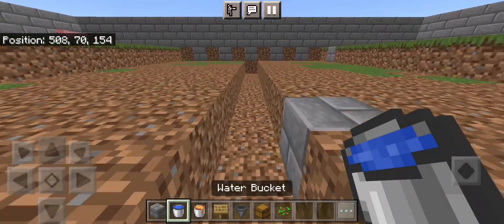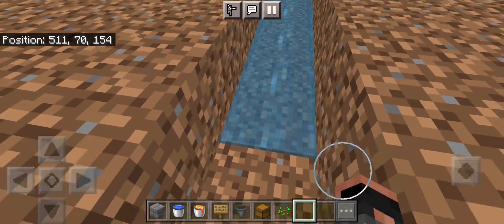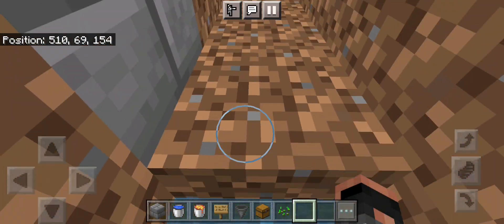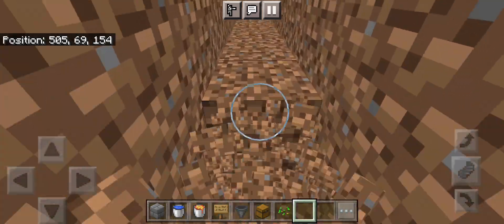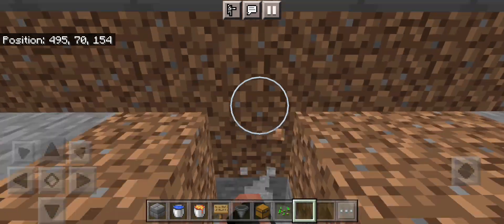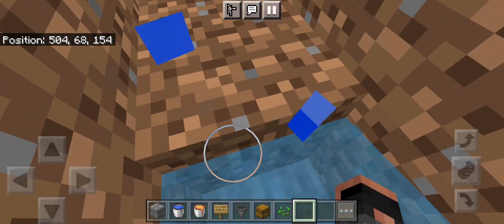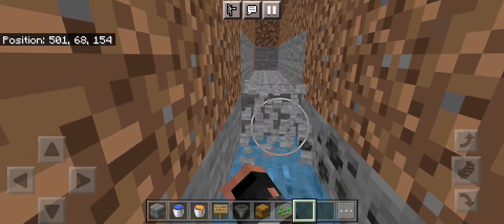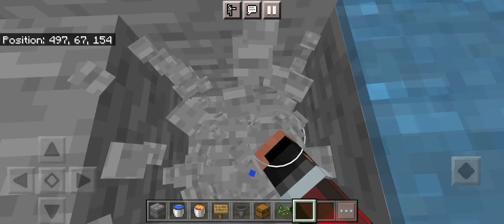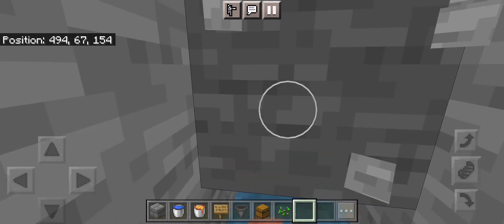You're going to take a water bucket and place it right here, go to where it ends, and start digging this out. Then you're going to do it again right here, and then one last time right here. Then you're going to go two into the wall.